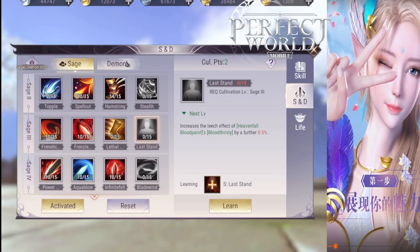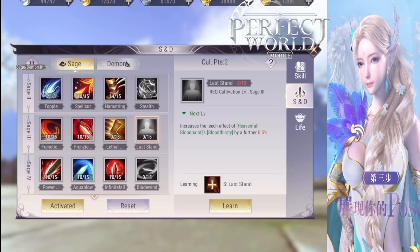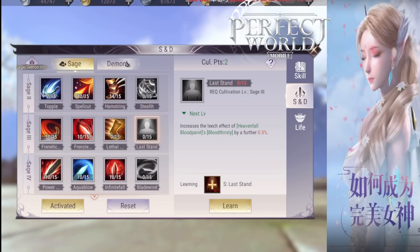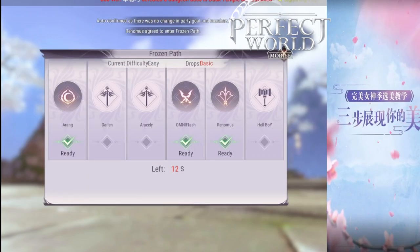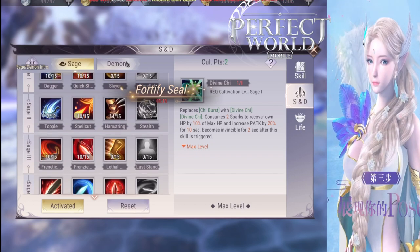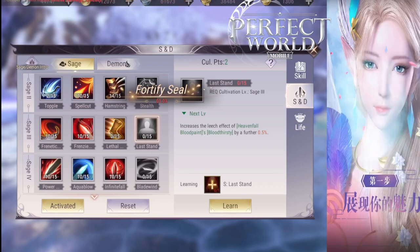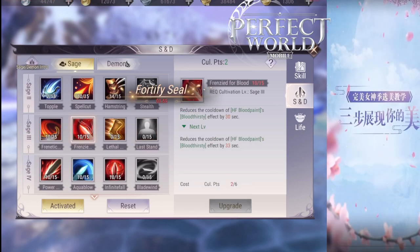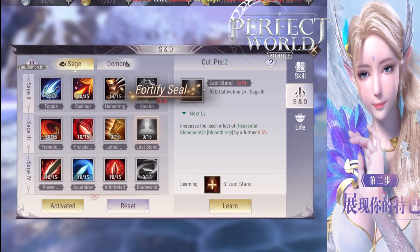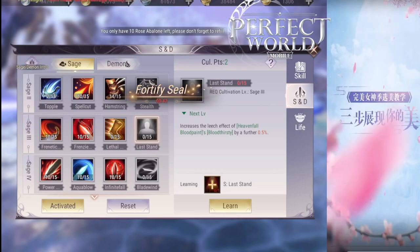Last Stand is a so-so rare skill — probably the worst rare skill for Sage, but still not bad. It increases the life steal you get when you drop down to 20% HP. Normally it's 25% life steal for 5 seconds. At level 10 it increases life steal by 5%, making it 30% life steal whenever you are below 20% HP. If you have Last Stand, you will want to level up Frenzied for Blood, which lowers the cooldown for Bloodthirsty — since this can only happen once every 180 seconds. Frenzied for Blood combos well with Last Stand.